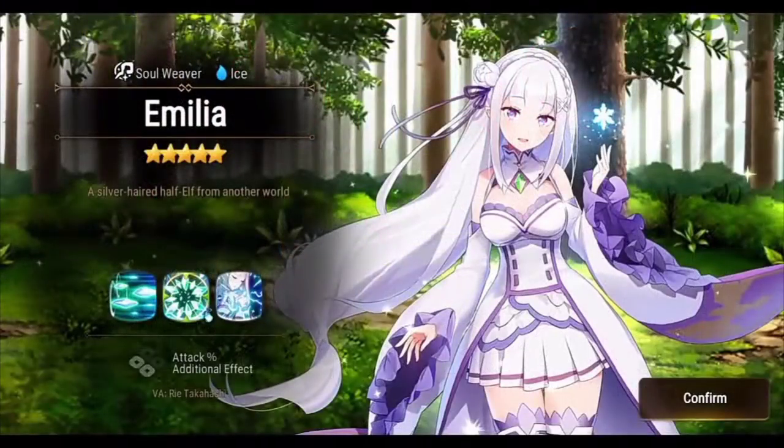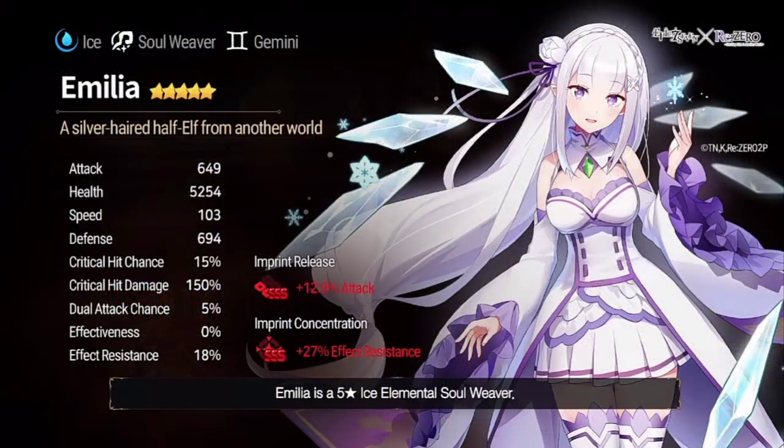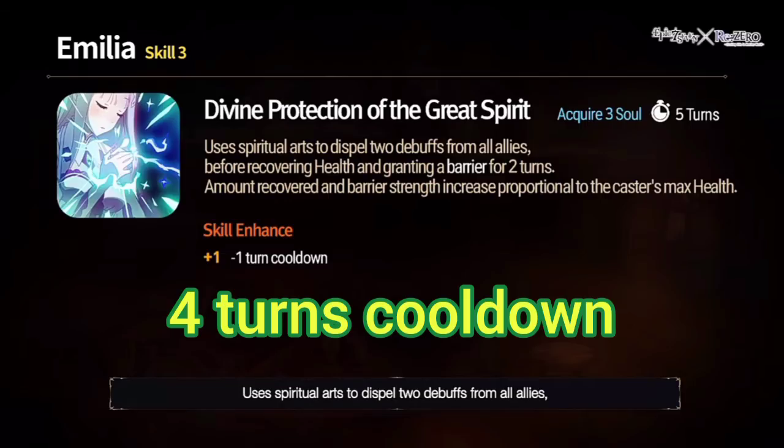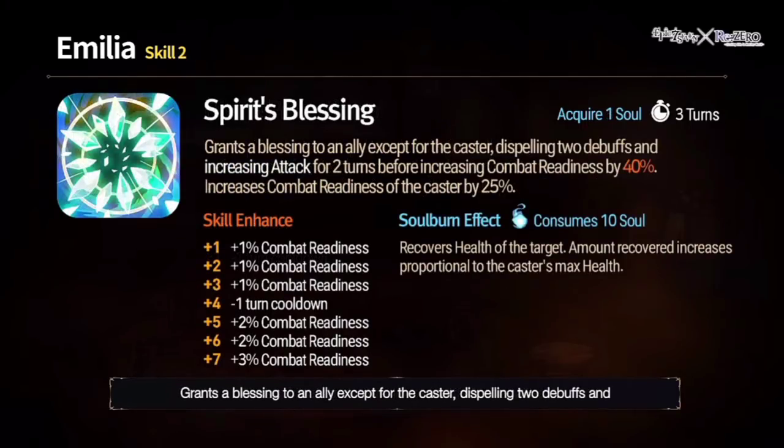This video is packed with information. Emilia, Ice Soul Weaver — let's look at her stats and then her skills. Health is a bit low, defense really high, speed slow — normal for Soul Weavers. Attack percentage and effect resistance for herself on memory imprints. Skill 3 dispels two debuffs from all allies, recovers their health, and gives barrier scaling off the caster's max health — very cool, five-turn cooldown. Super solid because it removes two debuffs first.